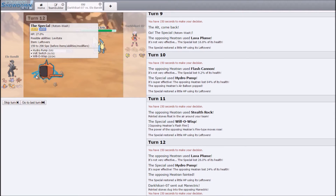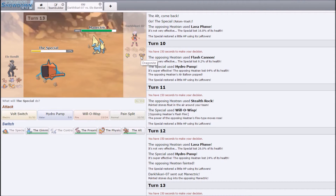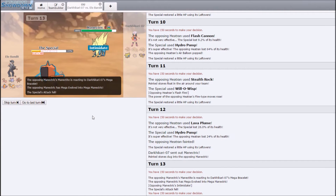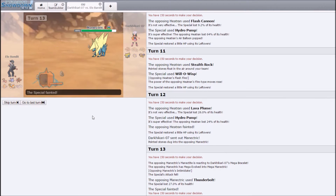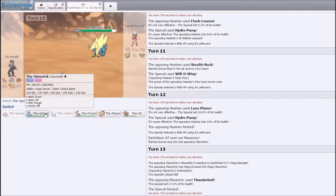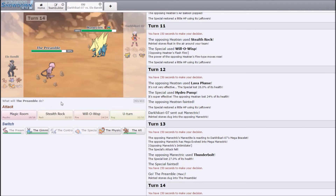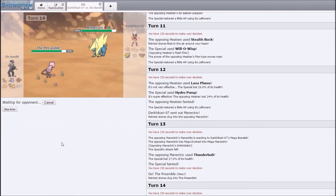In comes Manectric — can definitely finish me with a Thunderbolt but I don't think it will finish with a Volt Switch. Either way Rotom isn't doing anything else so I'm going to smash Will-O-Wisp. Thunderbolt is definitely going to KO me. I'm fine to go. Actually this isn't great — what I think I'm going to have to do is go into Mew now. Magic Room, Will-O-Wisp.